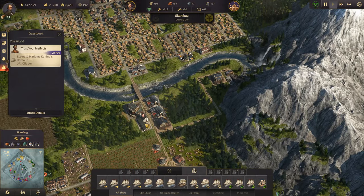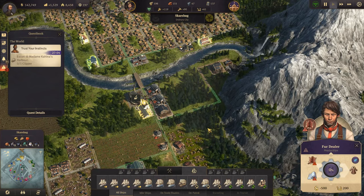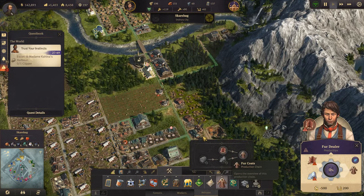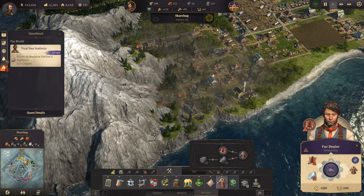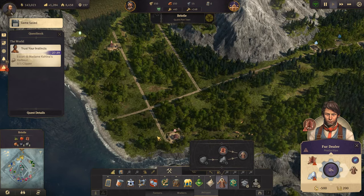Did we build the fur trader? Yes we did. I'm missing particular material - you're missing furs, and you're missing cotton fabric. How long do you take to produce? You take 30 seconds. Setting up two fur production buildings over here is a little bit overkill.